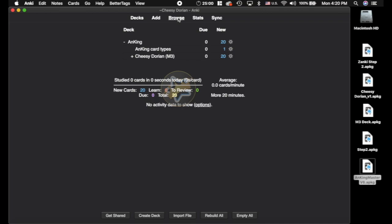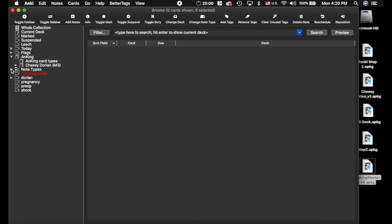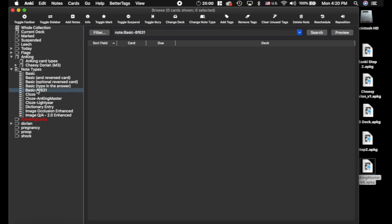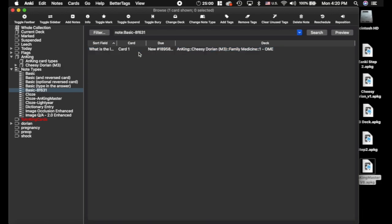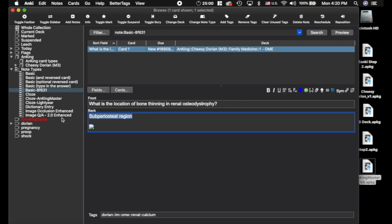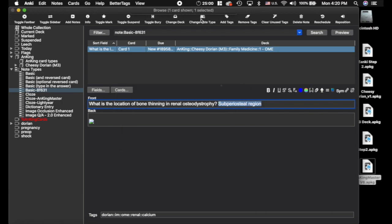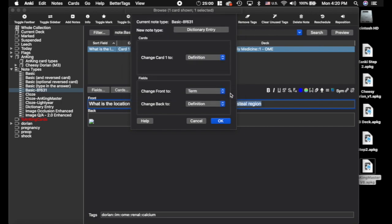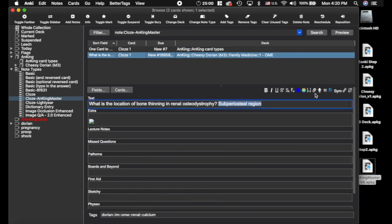Now we're going to go into the browser and change all the note types to this AnKing Master note type. Go here to Note Types. There is one note type that is a basic card. If you are protecting the text and extra section, I would flag this because you're going to have to manually turn it into a cloze card — it won't update. If you're not protecting the text and extra section, then ignore this. So let's change note type to AnKing Master — it's probably going to get rid of it, so then you'd want to go in and make it into a cloze. That's just if you are protecting the text and extra section.